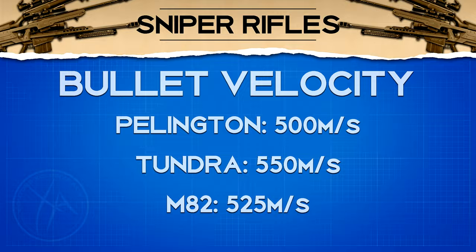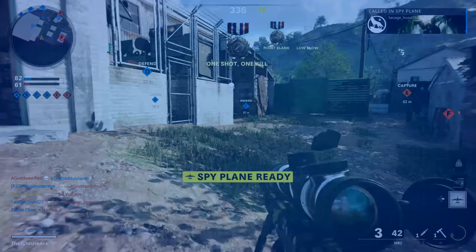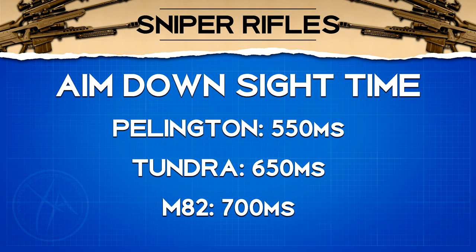One of the most important stats for a sniper rifle is aim down sight time, because if you're not already aimed down sight, your ADS time is effectively your time-to-kill potential. The Pellington is fastest at 550 milliseconds, followed by the Tundra at 650 milliseconds, and the slowest is the M82 at 700 milliseconds — which is extremely slow.